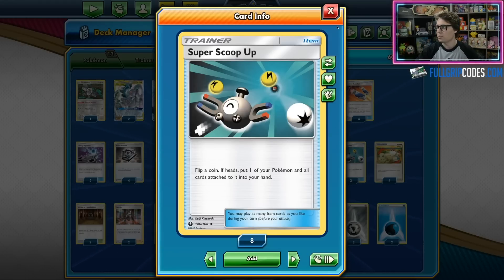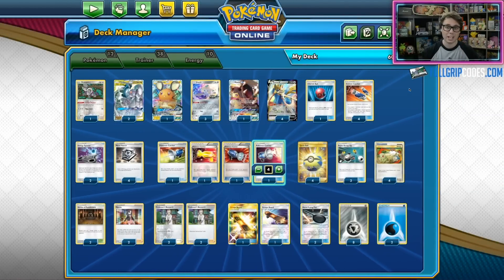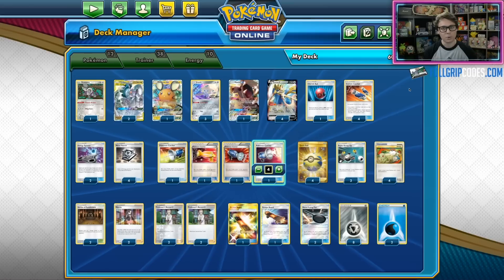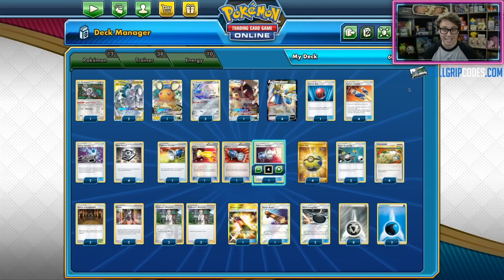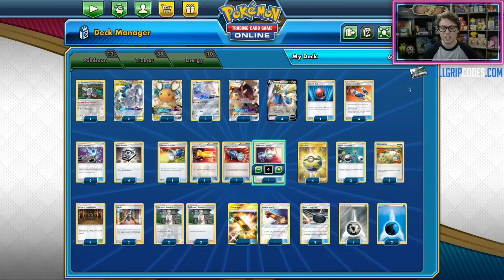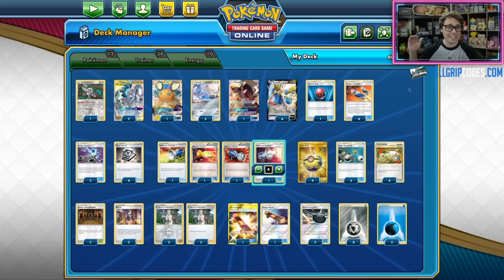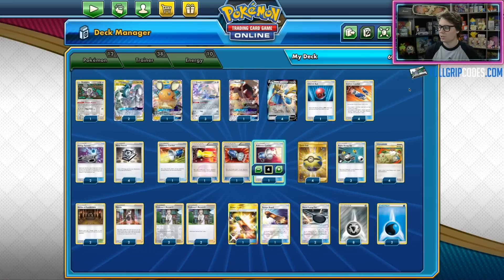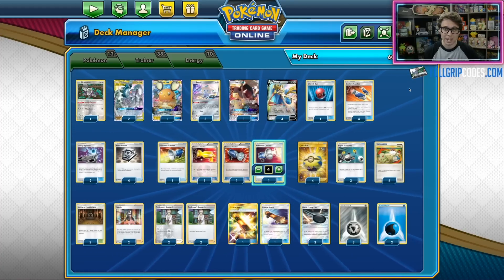Lots of uses for the Super Scoop Ups, and I love the originality in this list. We saw Mawile GX featured in the second and third place lists from Malmo, and of course it helped win the Malmo Regional Championships with Zacian ADP as well. Zacian ADP is definitely a deck that is here to stay and one of the most powerful decks in standard format right now. I really loved Pedro's list so I wanted to give it a spin on ladder.